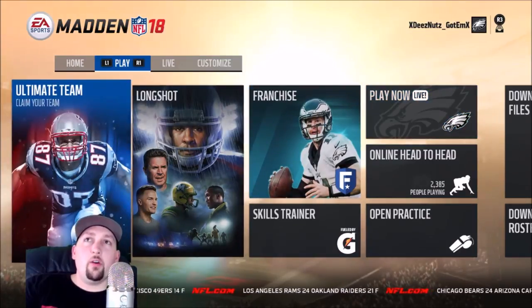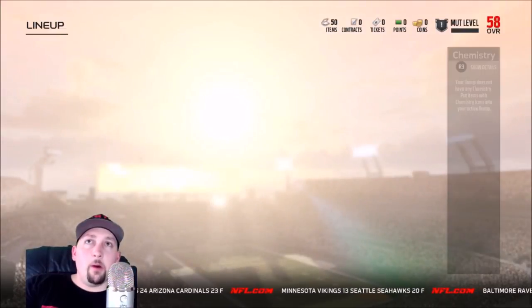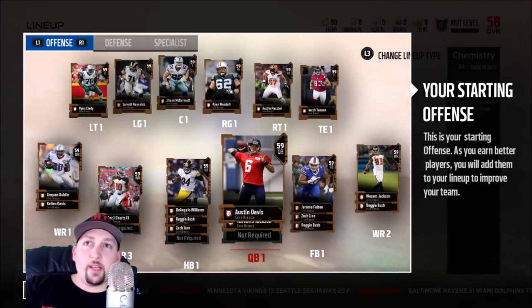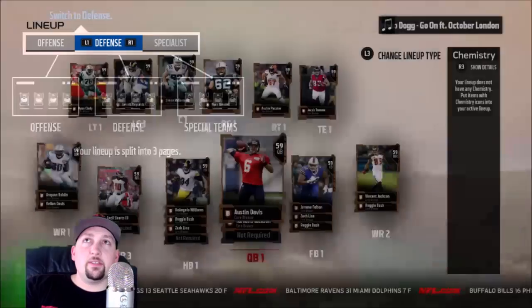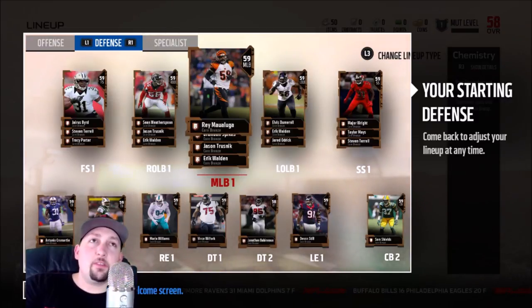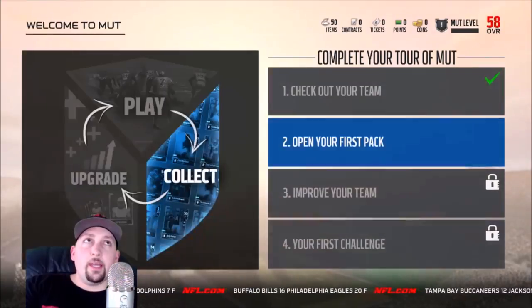Let's jump right into Ultimate Team and open up the packs I got for ordering early. Let's check out the bum squad they give us right out the gate — really good name recognition, that's what's crazy about this team. You got Cecil Shorts, Anquan Boldin, D'Angelo Williams, Jerome Felton, and Vincent Jackson — all named players but they're all terrible. On the defense they have even better names: Ray Maualuga, Sean Witherspoon, Taylor Mays, Steve Terrell — but overall this is just a horrible team.